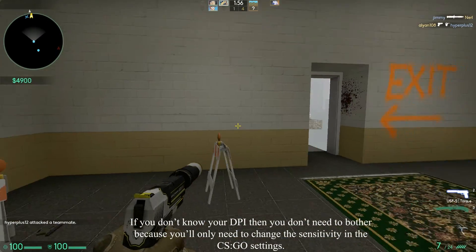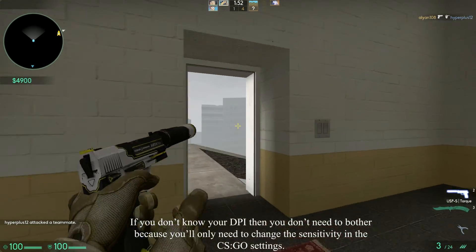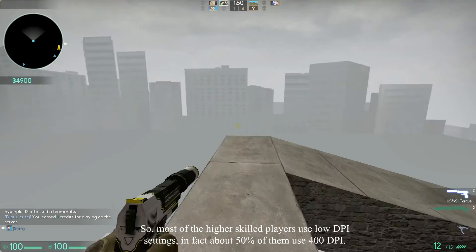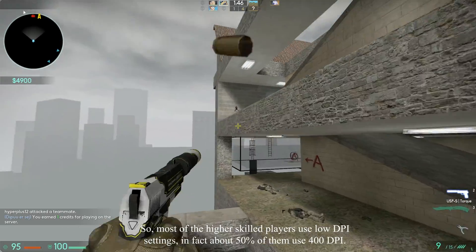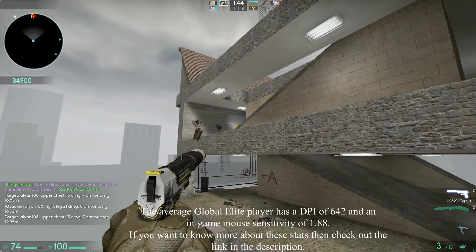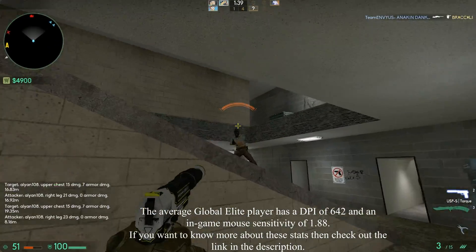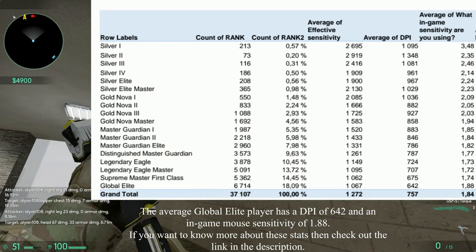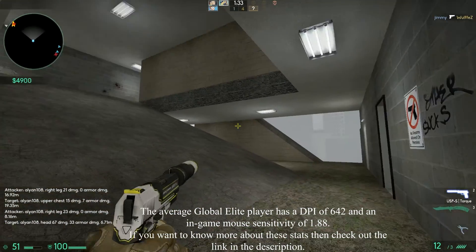If you don't know your DPI, you don't need to bother, because you only need to change the sensitivity in the CSGO settings. Most of the higher skilled players use low DPI settings — about 50% of them use 400 DPI. The average global elite player has a DPI of 642 and an in-game sensitivity of 1.88. If you want to know more about these stats, you can check out the link in the description.